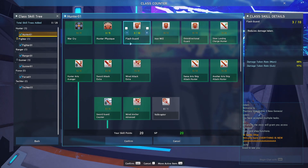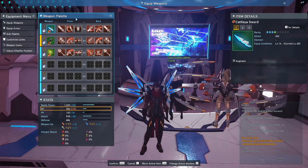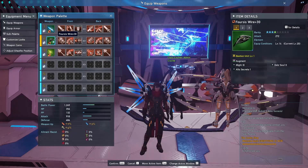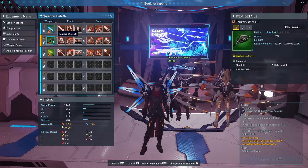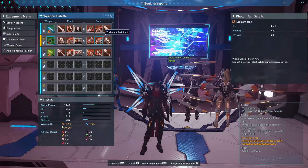Now that you've seen my hybrid sword and wired lance Hunter build, let me explain how I use them together. I start with the Forces Wire for mobbing — running into groups, doing AoE damage to clear numbers quickly, which is especially useful in PSE Burst areas. However, when bosses appear I swap to the sword for weapon action parries, since certain bosses are very easy to parry and it's a no-brainer. For bosses that are annoying or easy enough to dodge, I stick with Forces Wire and use Turbulent Train on their vulnerable weak spots.